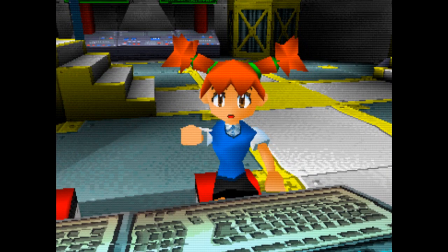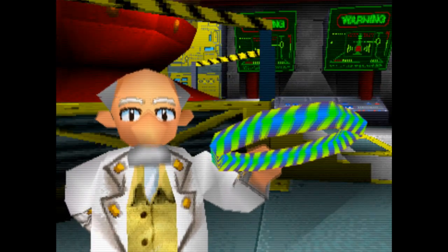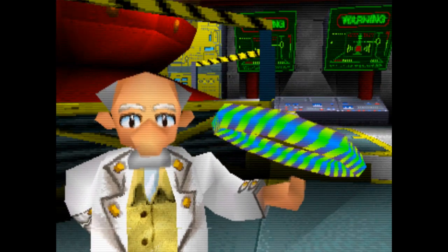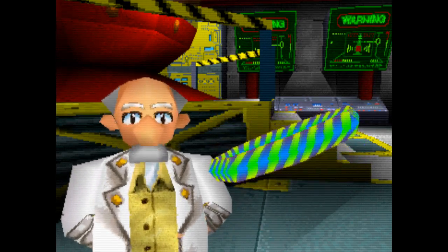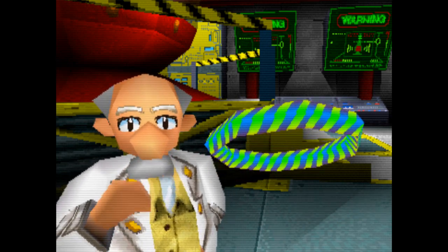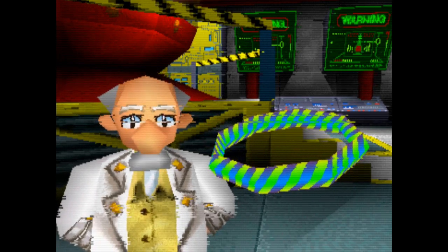Look what I've got — a new gadget! Check it out! This is the Super Hoop. It protects you and makes you run faster. I'm sending the new gadget over to you right now. Try it out in the training room — without training it will be too dangerous for you to continue on to the next area. Good luck and be careful.